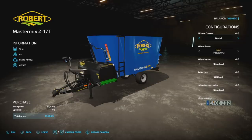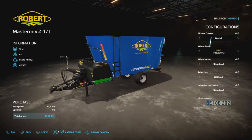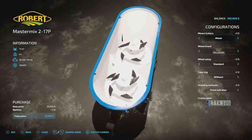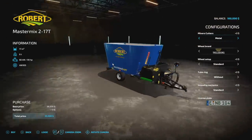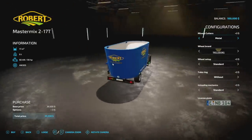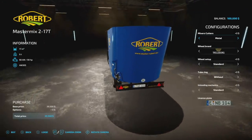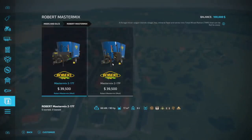The 400C holds 4,300 liters of seed or seed and fertilizer combined. Next up we've got some food mixers - the Robert Master Mix 217T or 217P. One empties through the side, the other has a belt that goes left and right. On console, the belt drive version is eight slots, while the side-discharge version is 15 slots - so just a heads up there.